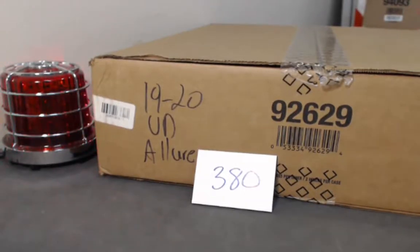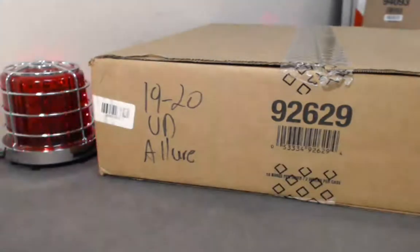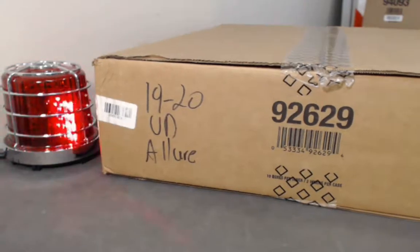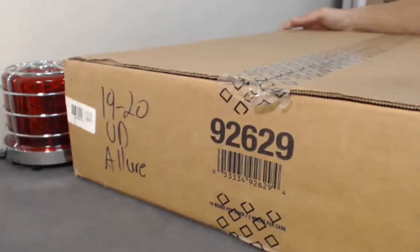Welcome back everyone! This is break number 380, which is a 1920 Upper Deck Allure, as stated on the box. This is a 10-box inner case, and the participants will get to choose which side.